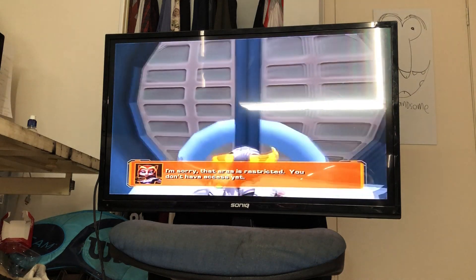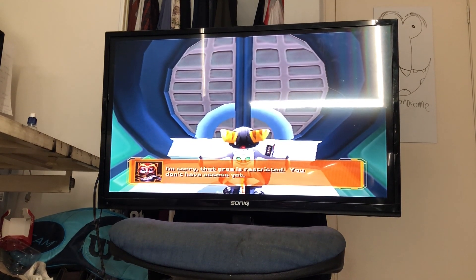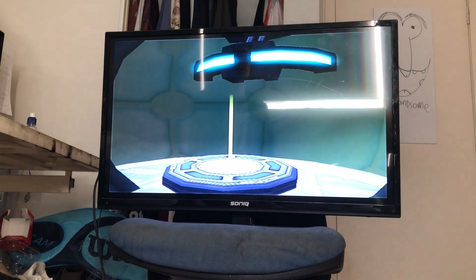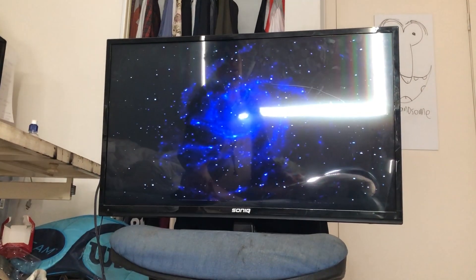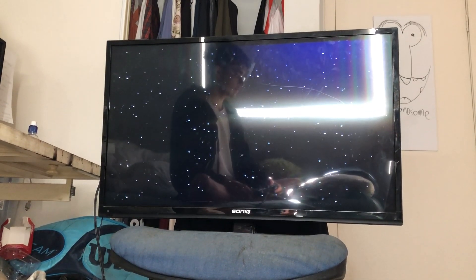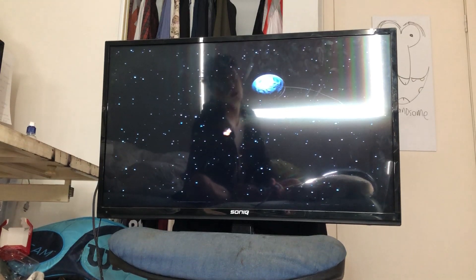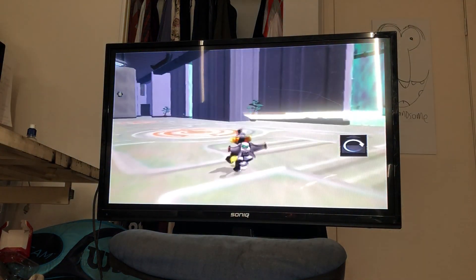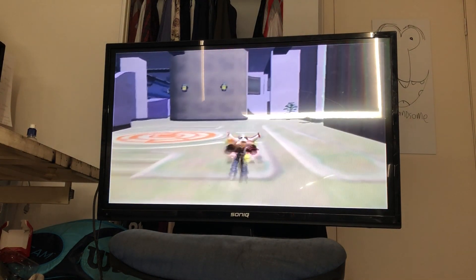As you can see, this is the room. "I'm sorry, that area is restricted. You don't have access yet." But I do! You hop into the teleporter and it takes you to the museum. And there you're in the Insomniac Museum after only unlocking two planets — one planet and a big flying spaceship.